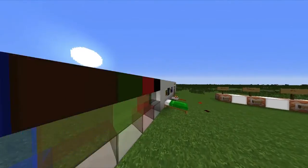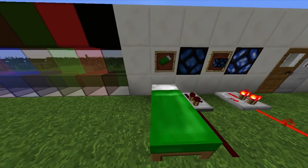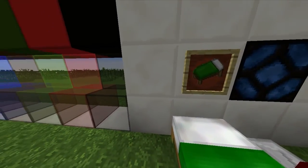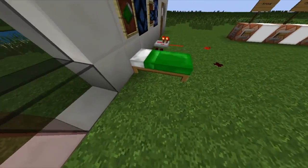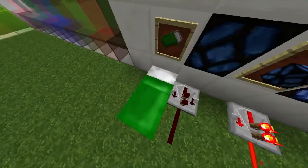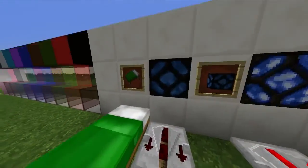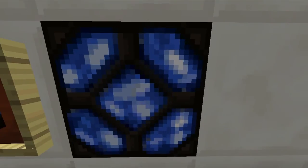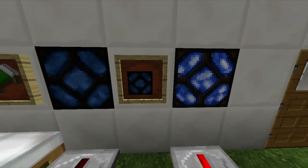Moving on, we have the bed — this is the bed item, it's a nice green bed. And here's the actual bed — oh, that glitch has finally been patched, good. Moving on, we have the redstone lamps. Here it is in its unpowered state and here in its powered state — I actually really like this over the old one. And here's just the regular item.